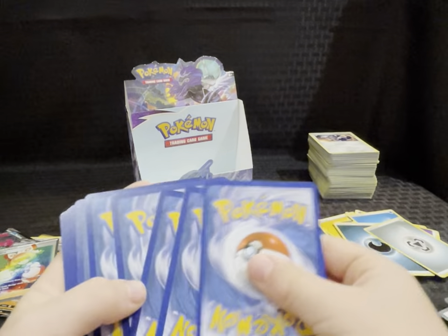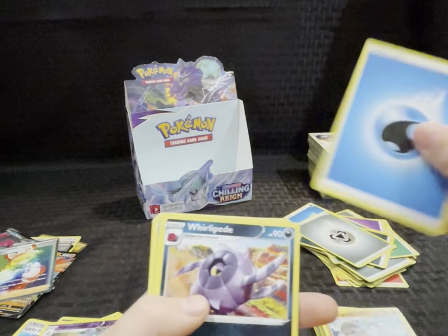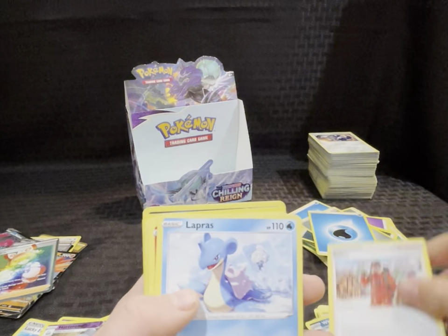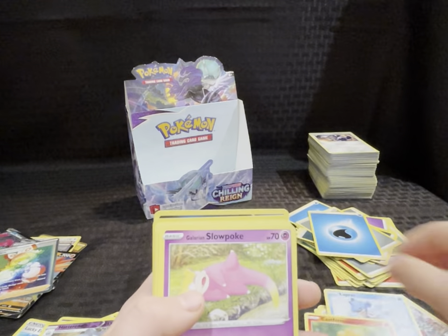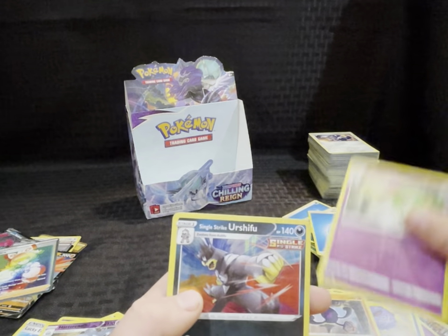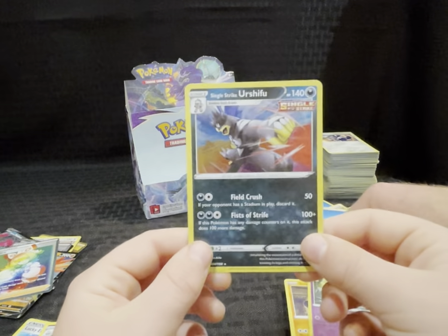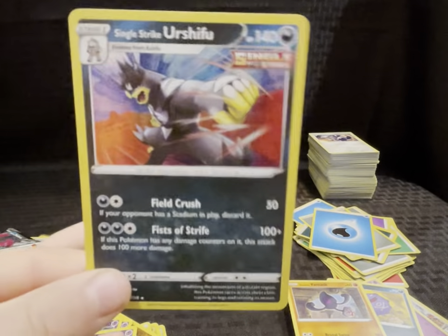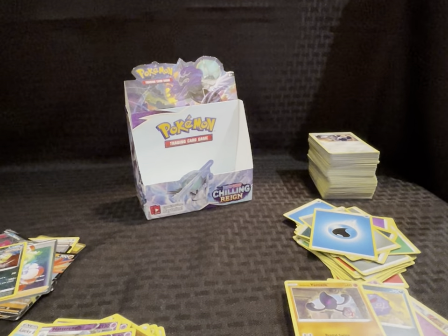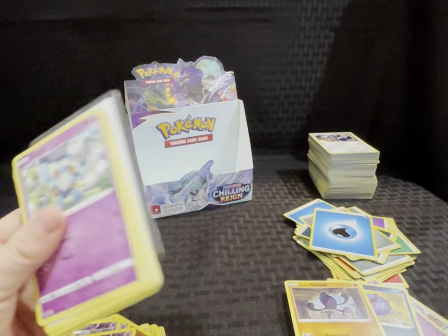Next pack — code card. Energy, Whirlipede, Thwacky, Peony, Lapras, Castform sunny form, Galarian Slowpoke, Koffing, Yamask, Kirlia — oh wait, that was on my first holo — nice, a holo! Cool card. Nice.